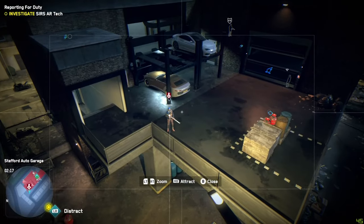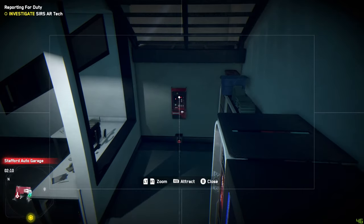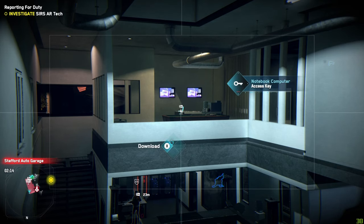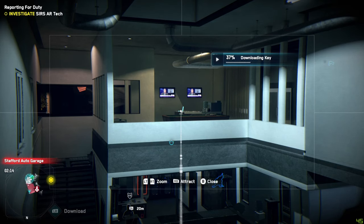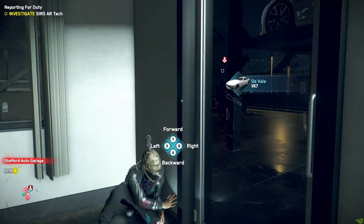Your target is located on the second level in the outdoor parking section. You're going to have one circuit panel to interact with and one key to download. This is one of those times that the unlimited download range passive skill comes in handy.